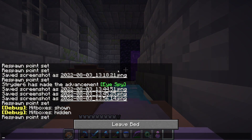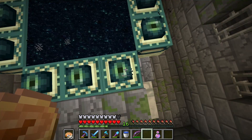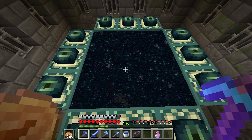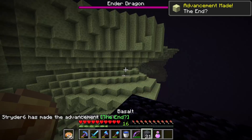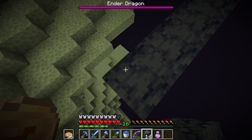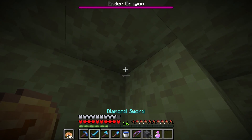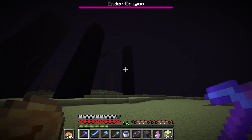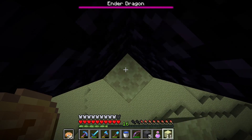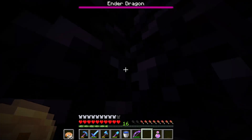Let's go to sleep one last time before we take on the ender dragon. The end portal has opened itself up - let's go in. We're already in a precarious position, bridging over the void. Bridging over lava is scary, but bridging over the void is absolutely terrifying because one wrong move and you cannot do anything about it - you can't even use a fire resistance potion. One of the best ways to deal with the crystals is to pillar up to a particularly tall one and then shoot the others.